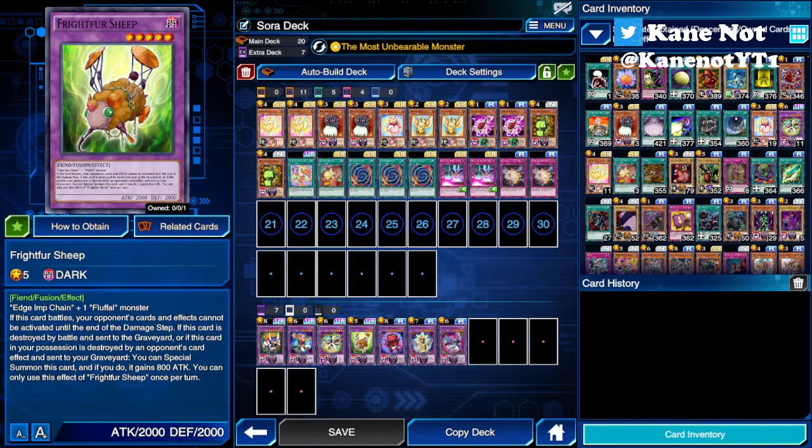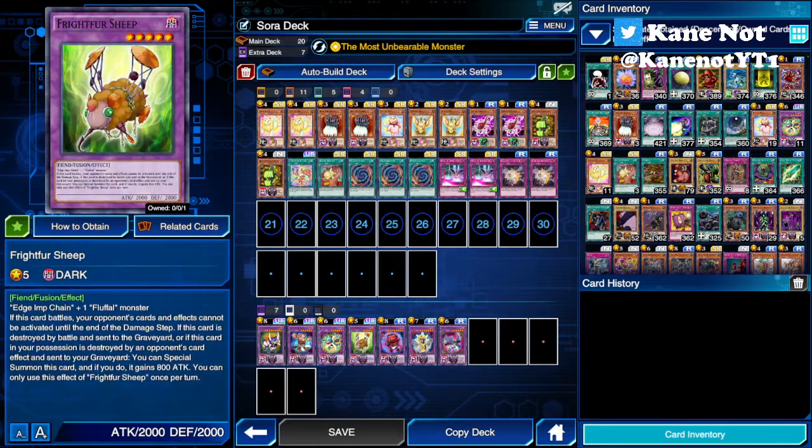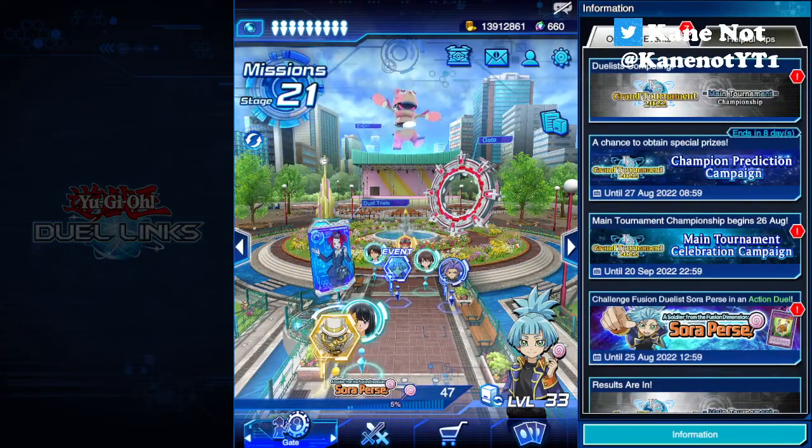So when this card is destroyed, it gets revived on its own, returning with 2800 points of attack power. With that being the case, if you already have a Frightfur Tiger on the field, this monster's attack points can go up significantly, and let me tell you it is quite good as well.